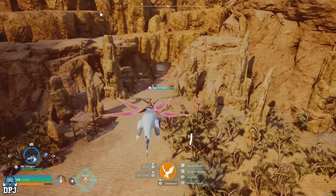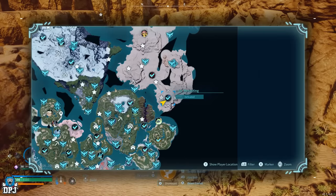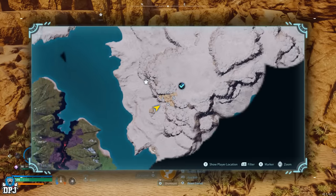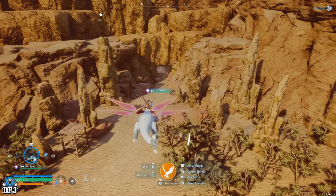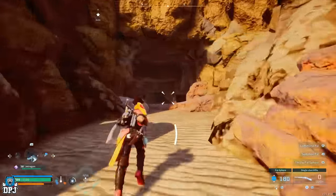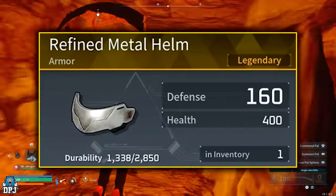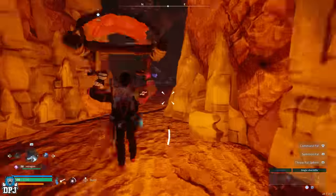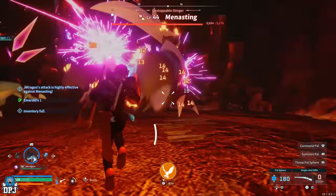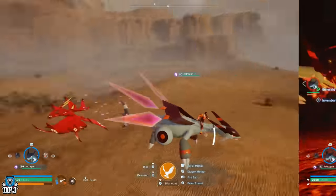Menacing is a dark Pal, so it's weak against dragon or grass element Pals. Farm it and you can eventually get the Legendary Refined Metal Helm schematic. This world boss is located within the Desiccated Mineshaft at coordinates 494, 82.